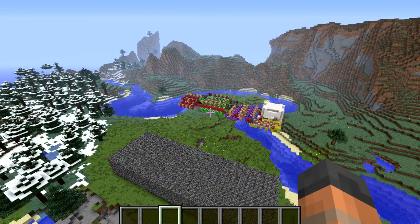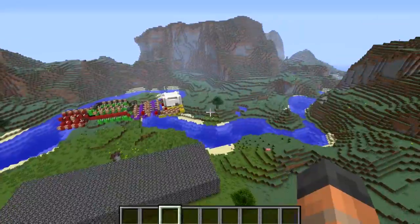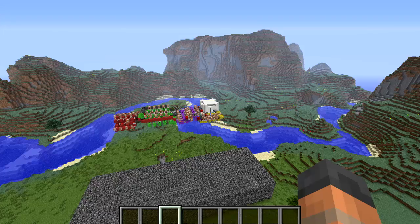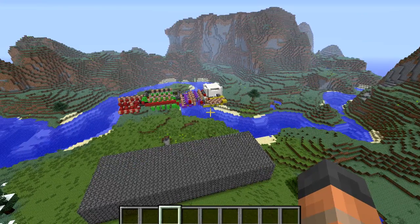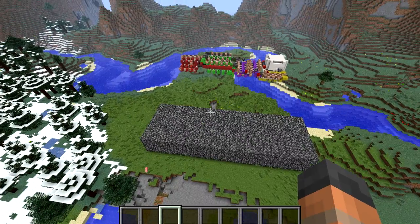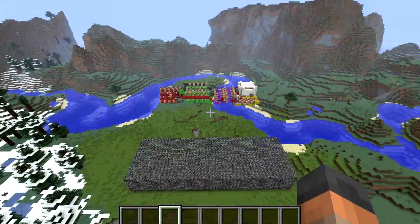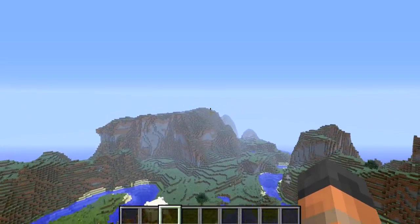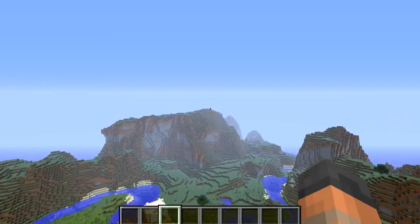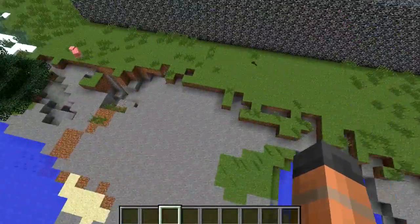With all of that out of the way, it's time to explain how Battle Royale is played. When you start you are given random items, so some players could get really good items and some could get really bad ones. Then you're put into the middle of the world which will be 0,0 on X and Z. You get teleported very high up into the sky just in case there are some extreme hills biomes at spawn, so you won't be teleported inside blocks, and then you will fall out of the sky and into the world.